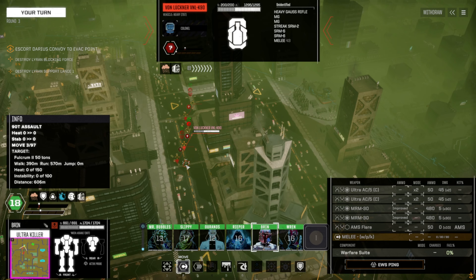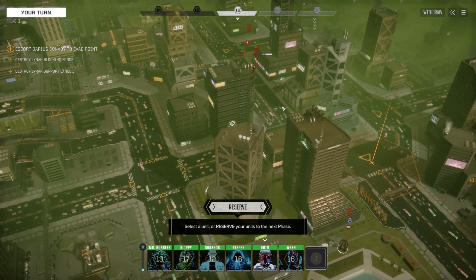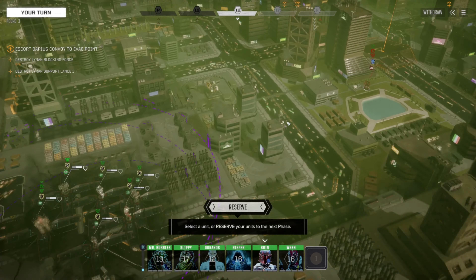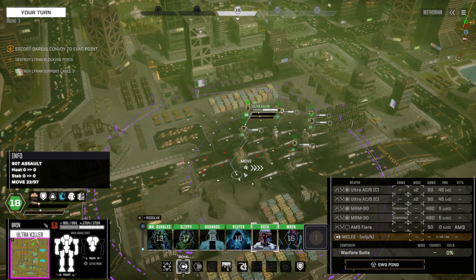Now we got something. Brynn, what do you see? Dervish — she's a 55, missile boats. Fulcrum 2 with tags. Nothing really big. Von Lukner, heavy ghosts, 75 ton. Alicorn — she's a 90. Three AC20 Defiance. Well, aren't you special.